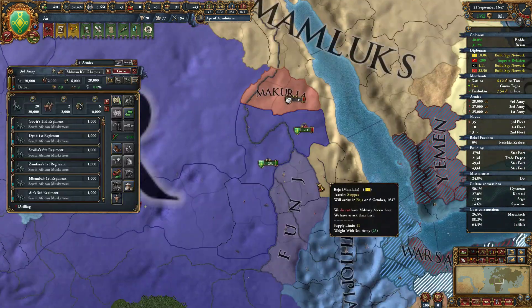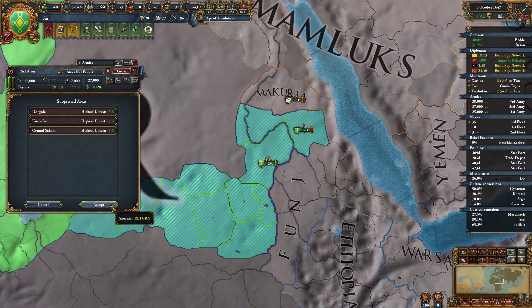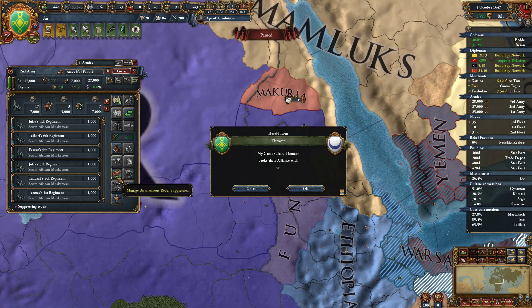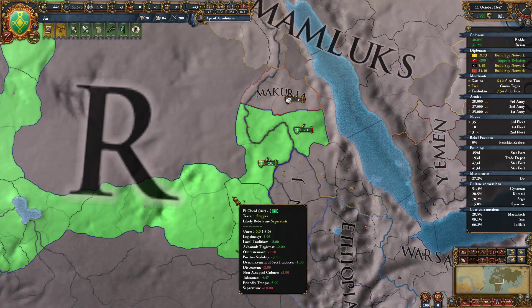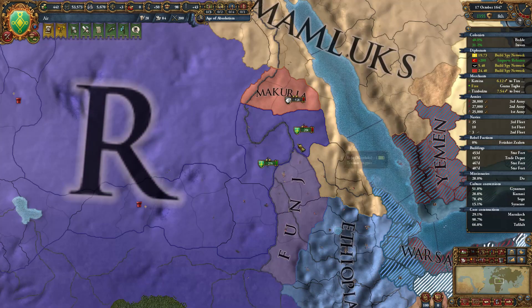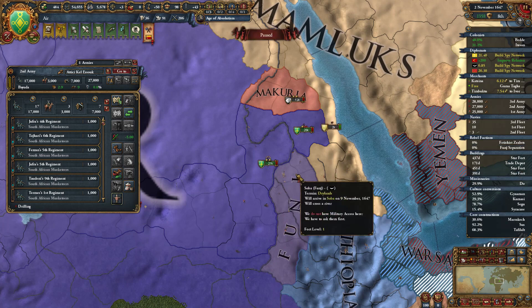We'll leave it be for now. Drill, drill, drill — drill, baby, drill. What does the rebellion status look like over here? It's actually kind of fine. There are no rebel factions. So you can sit here and drill. You still have full morale. Maybe it waits until the end of the month to tick — there it goes.